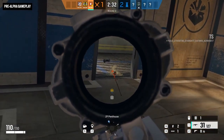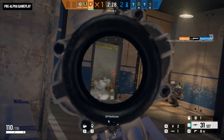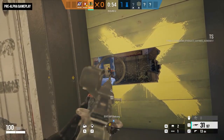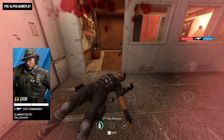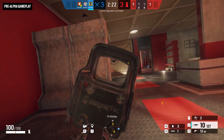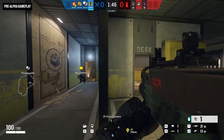Operation Brutal Swarm is headed your way, and Grim is bringing a powerful new tool for getting intel on defenders and sowing panic among their ranks. He'll be available from day one with the premium track of the Brutal Swarm Battle Pass, and unlockable two weeks later with Renown or R6 credits. Keep up with the latest on Siege by subscribing to this channel, and visit us at news.ubisoft.com.